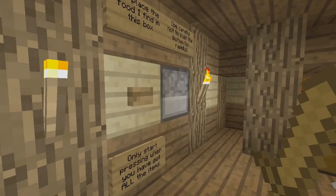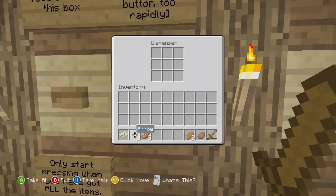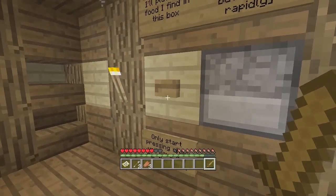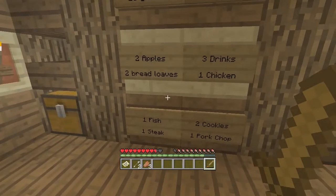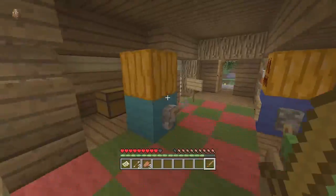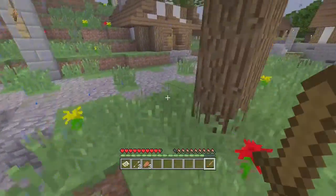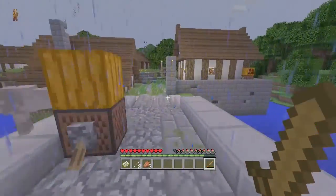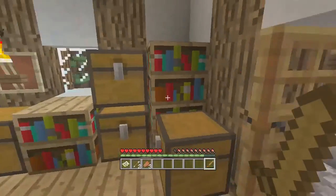Okay, so we have one piece of steak and the two bread loaves. We have all the items, so now we're going to need one fish, two cookies, one pork chop, and some drinks and stuff. So let's just keep going around. I'm guessing the pork chop will mean the bacon that that guy wants to give us.